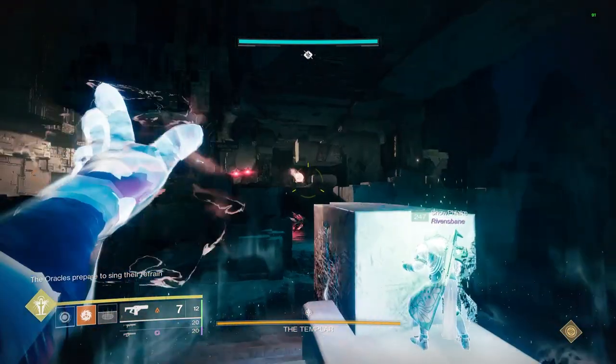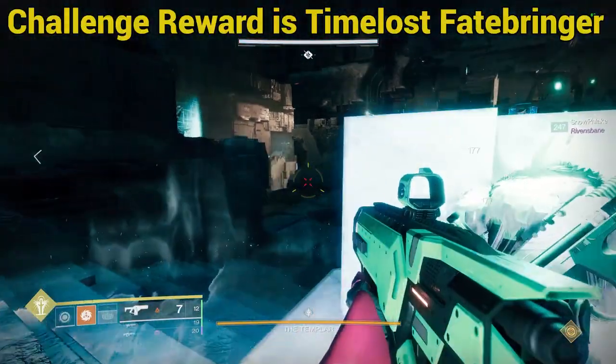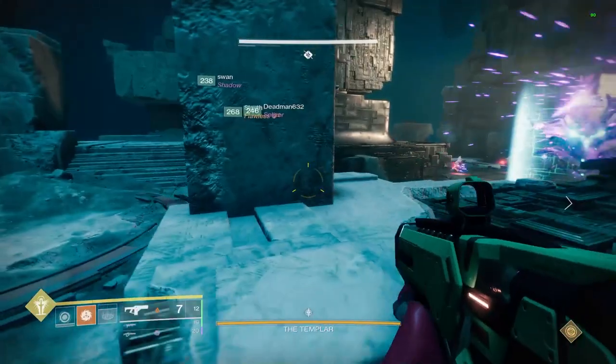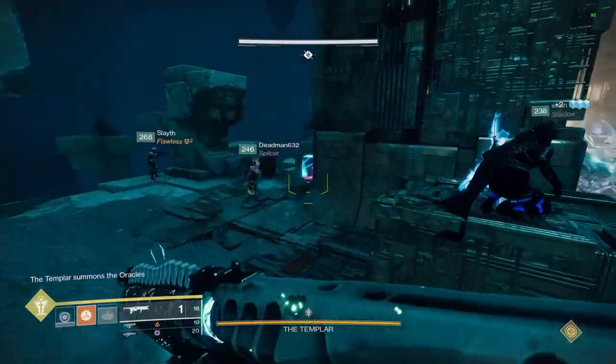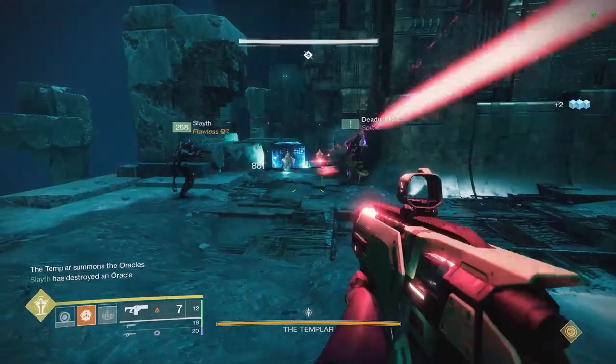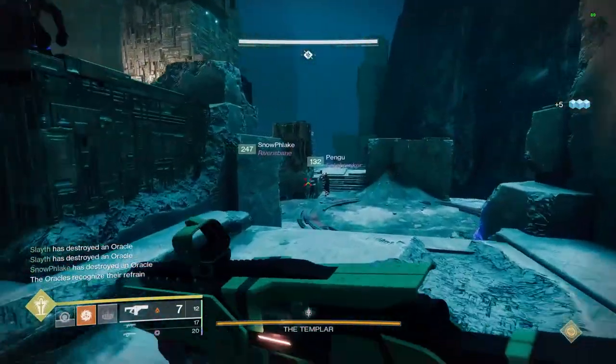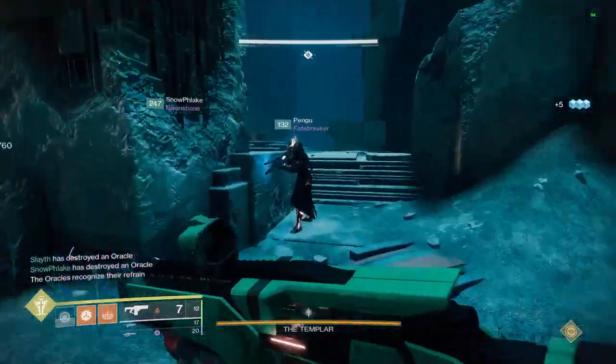For anyone who might not know, the challenge for this encounter is to kill the Templar while preventing it from teleporting. Because this is the quickest way to complete the encounter, I will be going over two strategies that can make this encounter easier in the current season, both of which will complete the challenge. So essentially, whether it is challenge week or not, the strategy will remain the same.